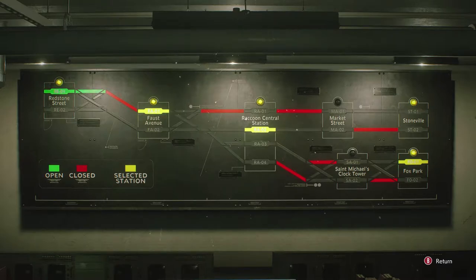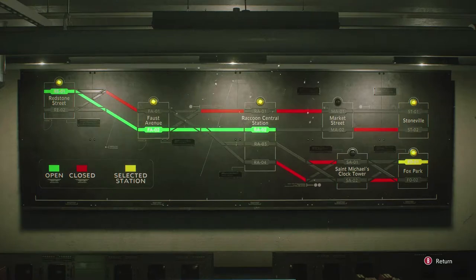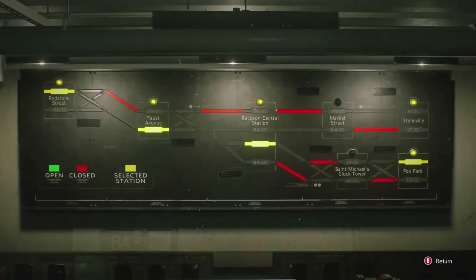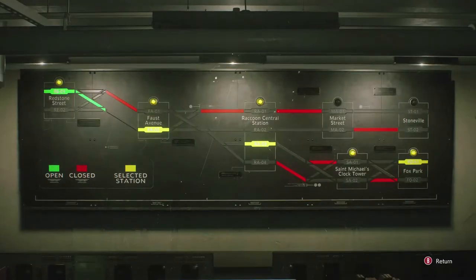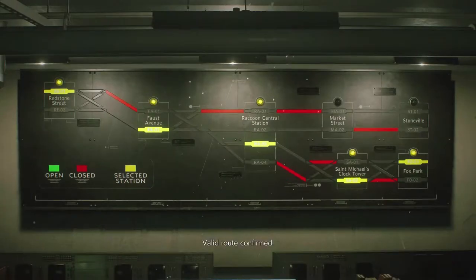Huh? Oh, two. Alright, and then three for Raccoon Central. What? Am I not clicking St. Michael's? Where are you? Let's try S.A. Oh wait, it is S.A.1 — now I see what I gotta do. So F.A.O.2, R.A.O.3, S.A.O.2. Sweet.